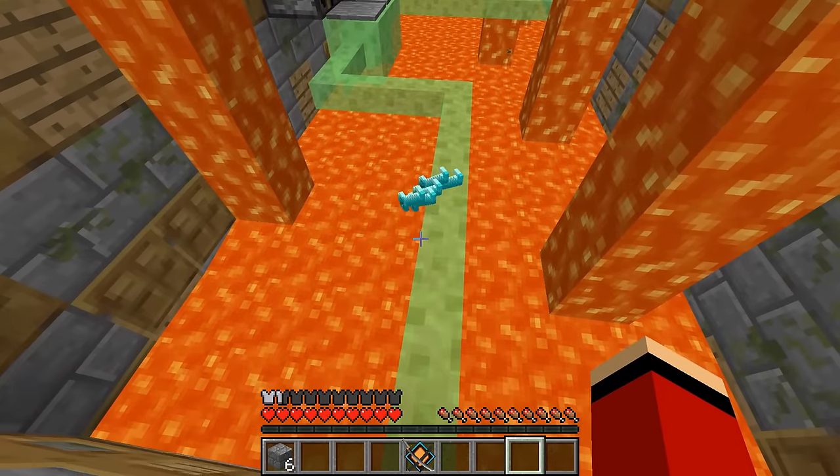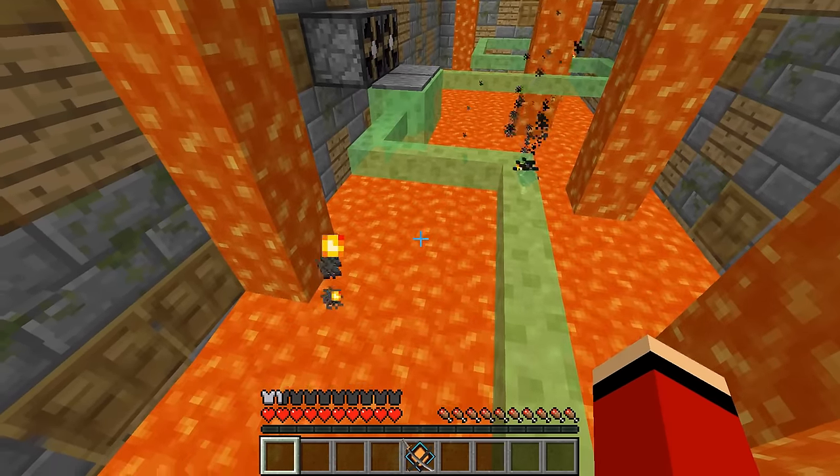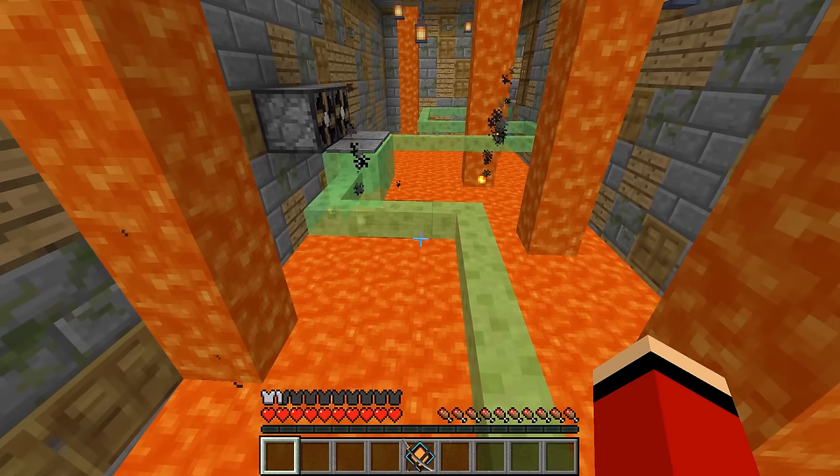There's lava underneath us! And there's a door over there! Mikey, let's be careful not to fall into the lava while we cross! I don't want to fall in! Okay! Let's go!